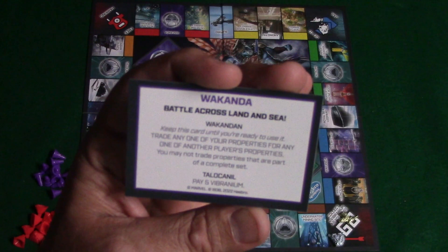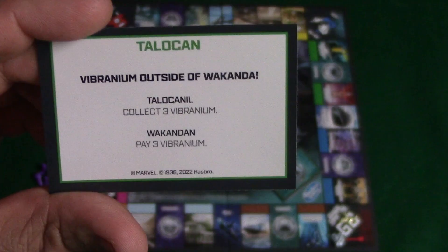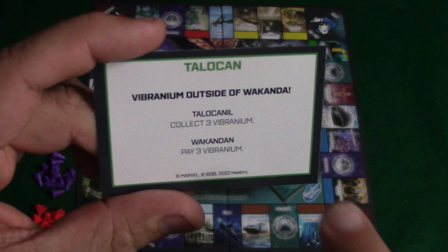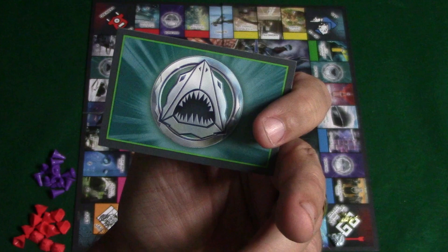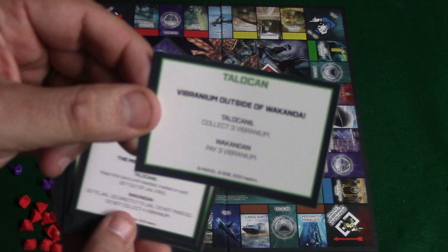Let's draw the Wakanda card here. If you are the Wakandan team, you'll do what it says on this side. If you're on the Talokan team, you'll do what it says on the other side. Depending on which card you land on, it's going to have a positive effect or a negative effect. The positive effect goes to whichever team the card represents — in this case, the Talokan.